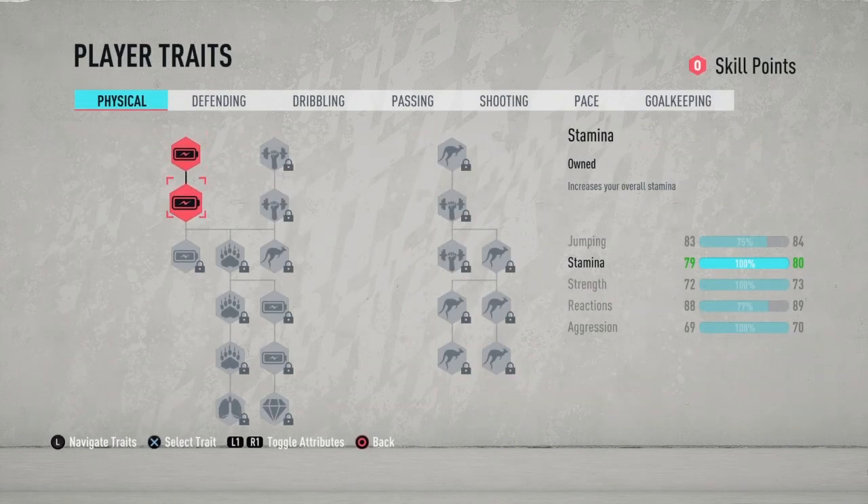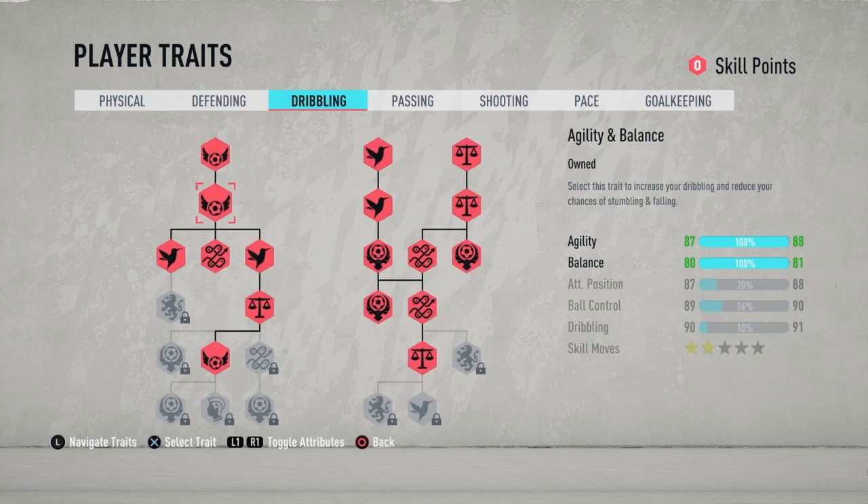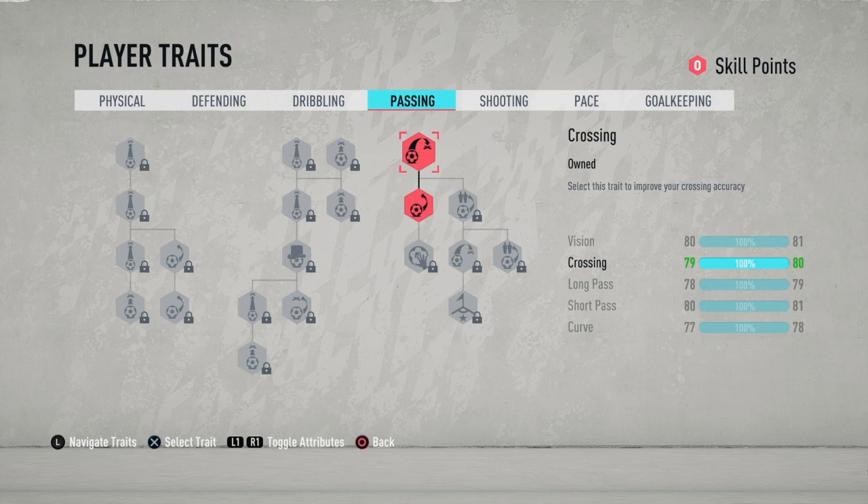We're going to start with the physical — this is just two staminas, with two traits left over. Next is defending, which I didn't touch because we're attacking. Then in dribbling, this is what we're looking like. In passing, I just did crossing and curving because of the corners I hit — the curve is used to shoot and finesse, which makes it easier.